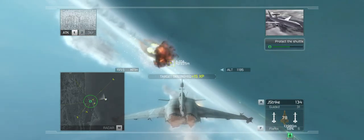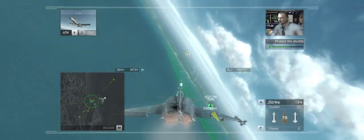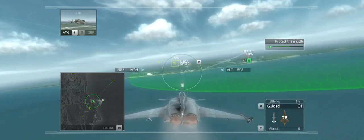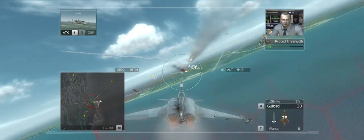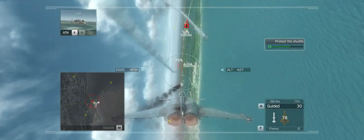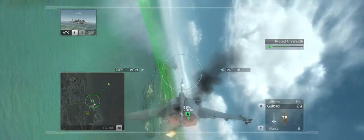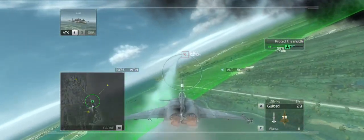Flight control, what's your status? Almost there. Onboard computers are completing final pre-flight checks — in 30 seconds it will be good to go. Looks like the enemy knows it too, more bandits inbound. The platform's been hit again, we're in serious trouble over here. Good hit, boss. Wing has the kill. Get these bad boys out of the way.